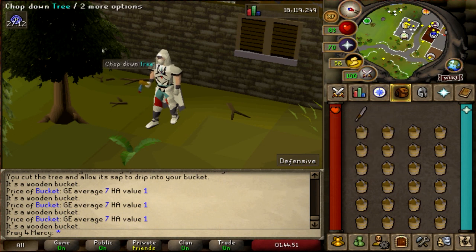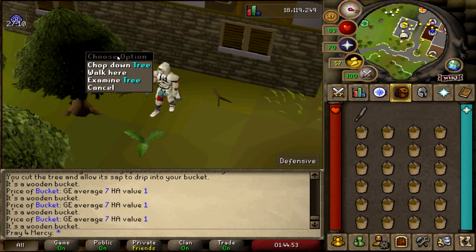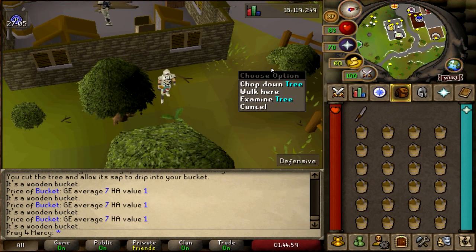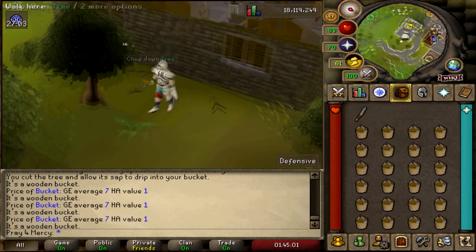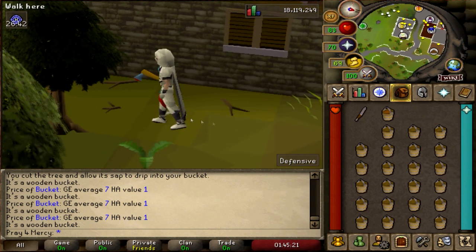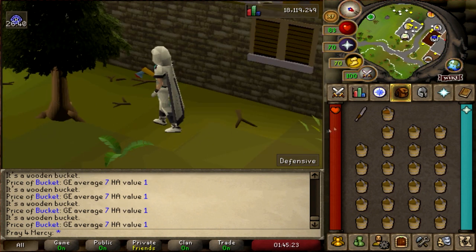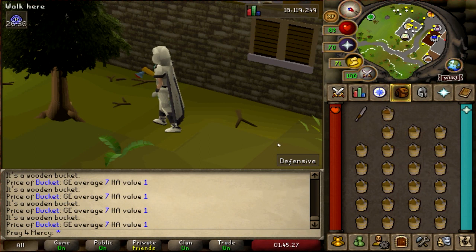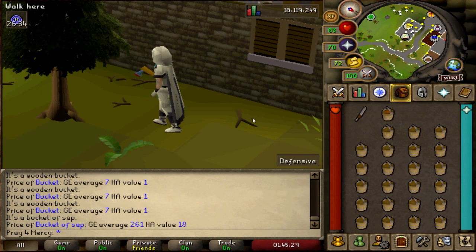You're going to need in your inventory some buckets, and you have to find a specific tree — it cannot be that kind of tree, it has to be this kind of tree or it will not work. Basically what you're going to be doing is sticking a knife into the tree and collecting some sap. The bucket alone is only worth seven coins each, and after you put the sap inside of it, it is worth 261 coins each. One full inventory is around 7k — not too bad, very simple.